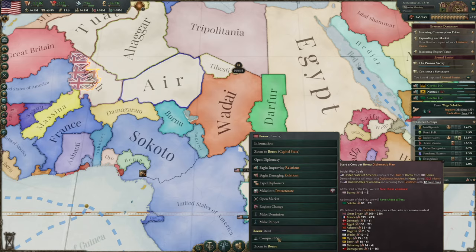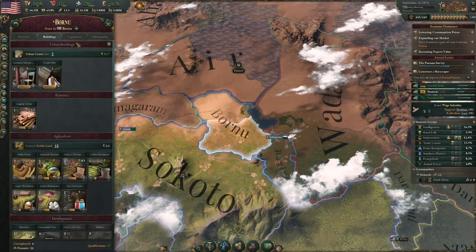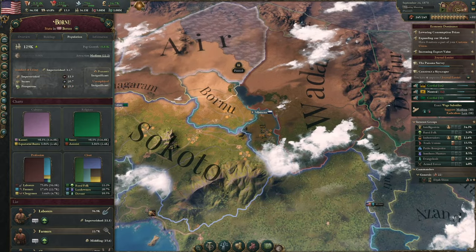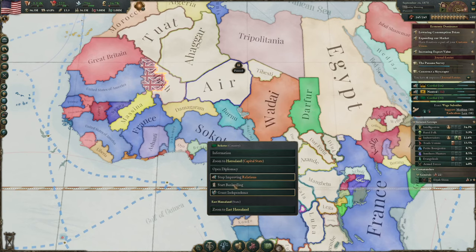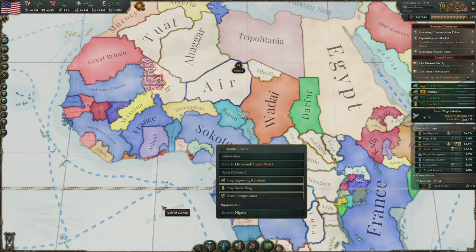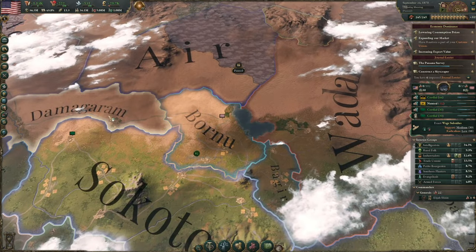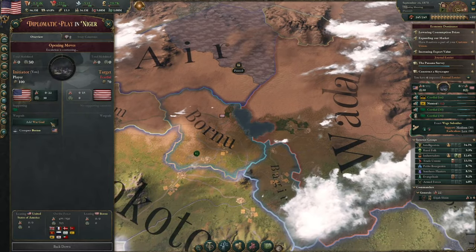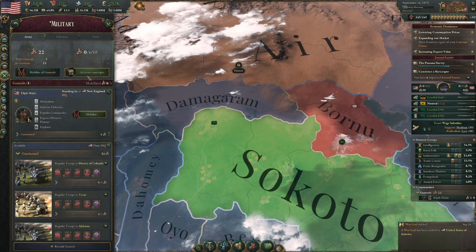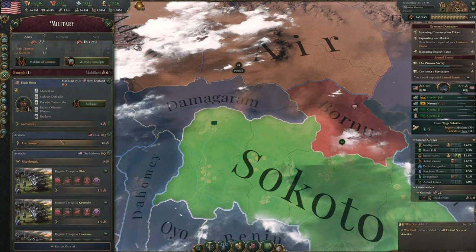Right, let's have a look. I want to take it myself — conquering the state. What's the population like? 650,129. How about Demagram? 650 as well. Let's start bankrolling these guys as well — 4.95k. And then yeah, let's conquer the couple of states of Bornu. Where is that? Conquer Bornu as well. We should only need one army — this one with 12 men.